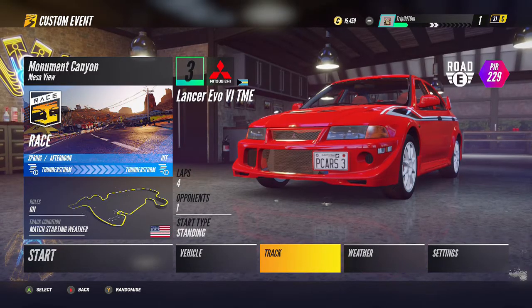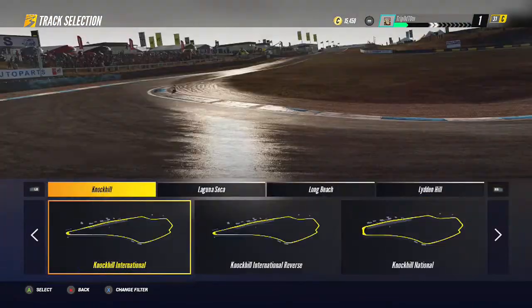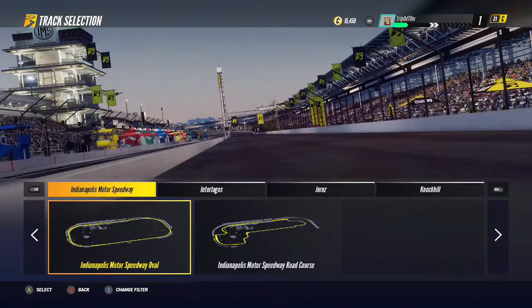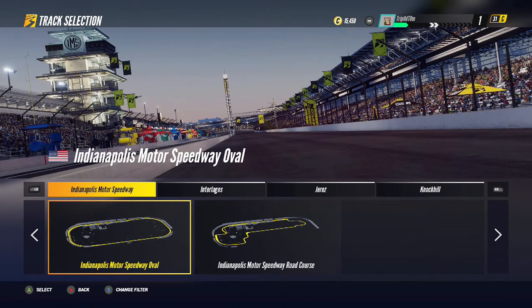Now for the track, we're going to pick something simple. We're going to go and pick the Indianapolis Raceway. There are probably other tracks that are faster, but I'm just going to pick this because it's easier.